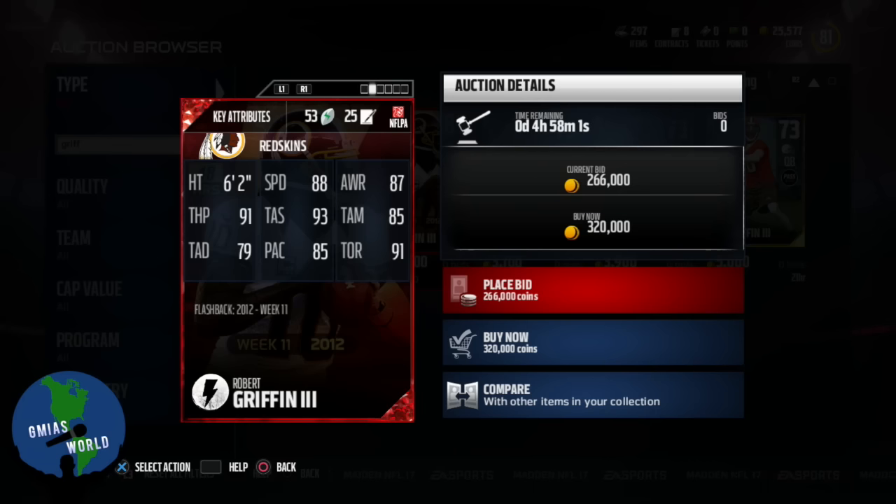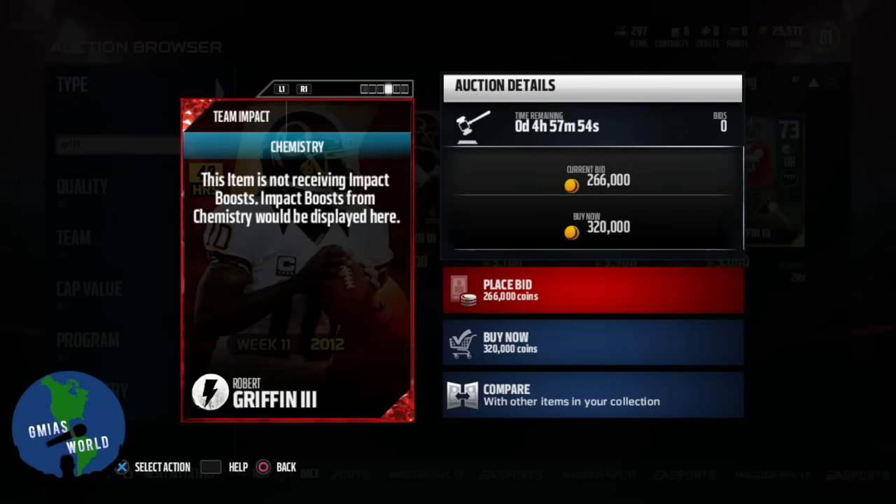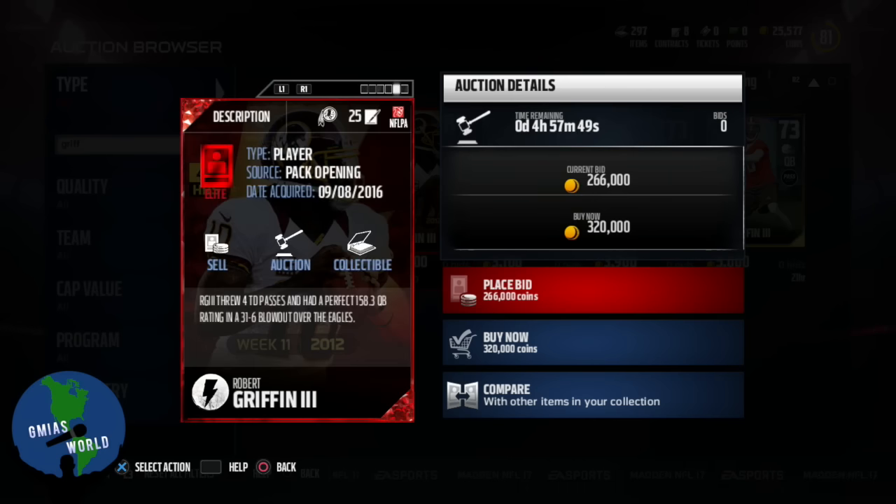Play action 85, throw on the run 91 — that's accurate, in my opinion. He's a chain mover, obviously, because if guys are playing soft defense, you can just run it right across the line of scrimmage.